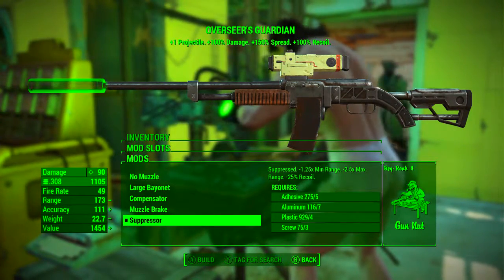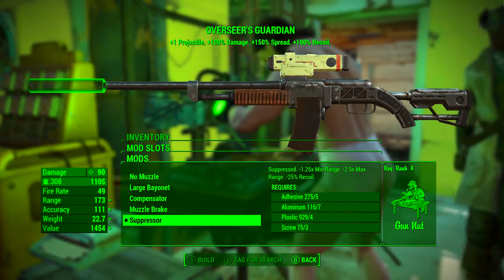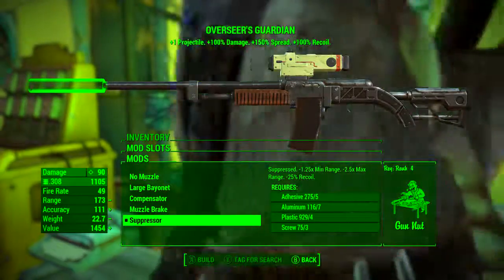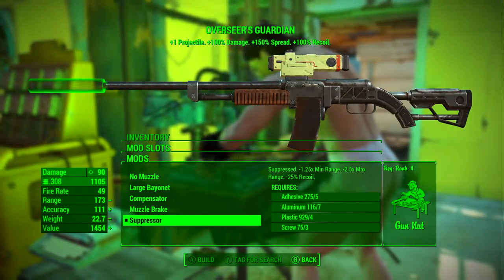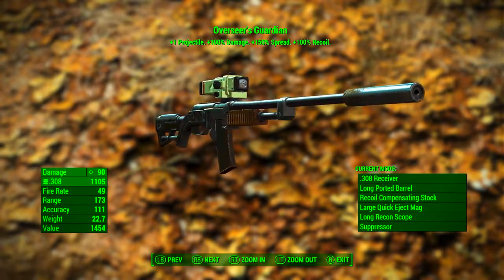The suppressor reduces the minimum range by 1.25 times, reduces the maximum range by 2.5 times, and reduces the overall recoil by 25%.